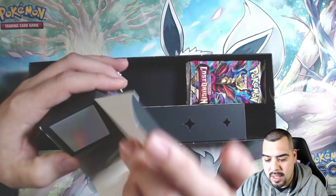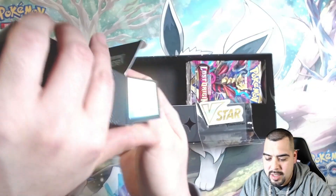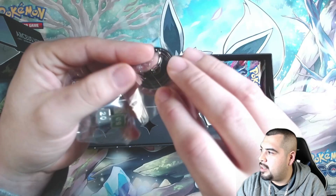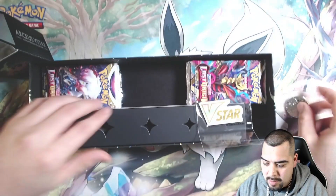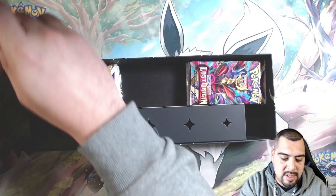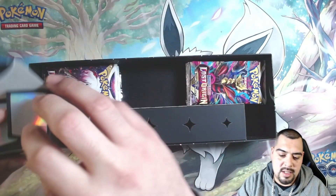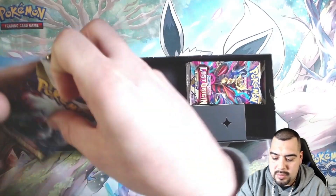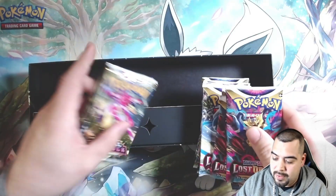We got some RCSV boxes, damage coins and stuff. We got the V Star marker, and these are metal dice — I'm gonna have to show y'all those up close. Even this part of the box is nice. Let's check out the goodies — we got one, two, three, four packs...